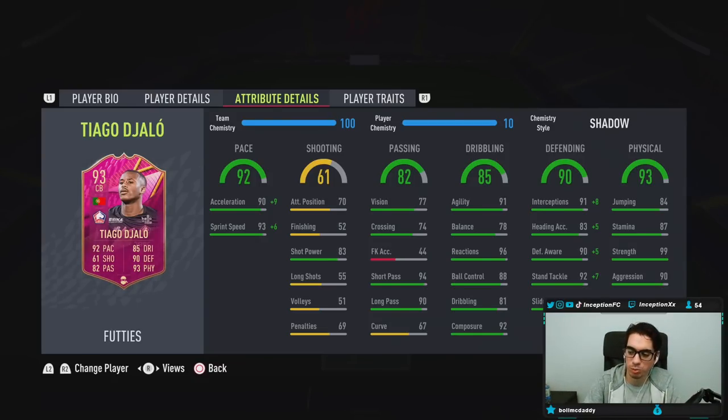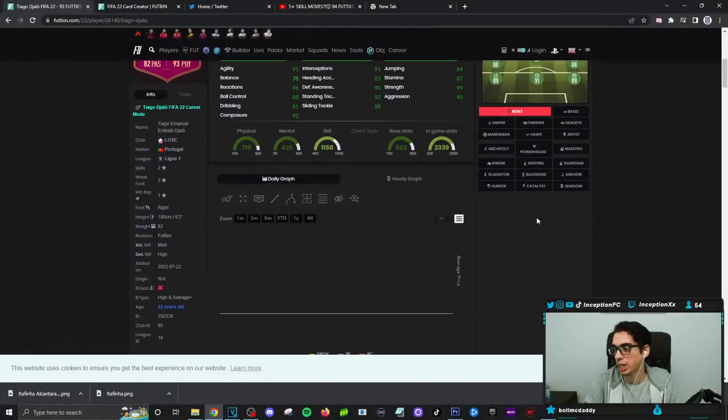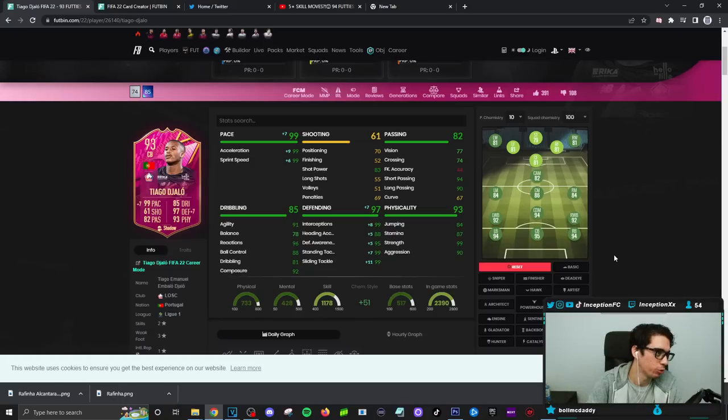Now, as you guys know, when it comes to center backs for me personally, I usually just like to go with the shadow chemistry style for the most part to boost the pace to be as high as possible while working with near enough perfect defense while also already having good physical capabilities. We're going to be initially using the anchor chemistry style to see what he's like, and if we need to switch, then we'll switch.